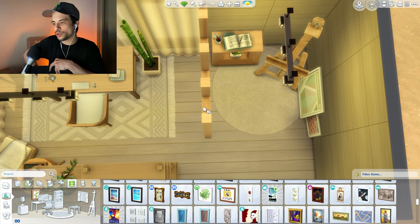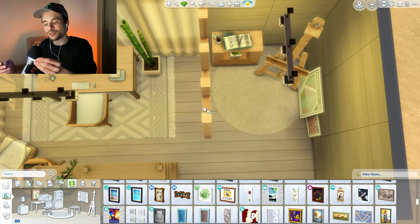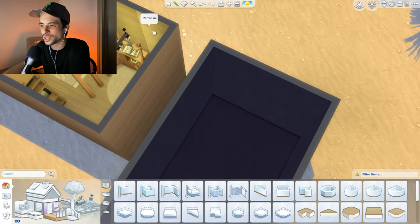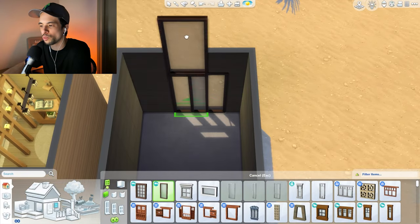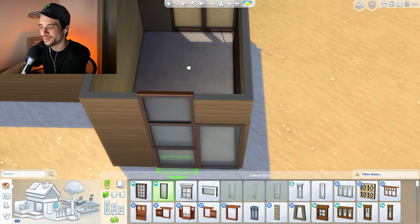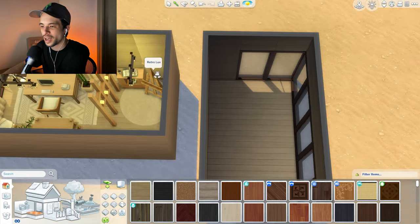Alright guys, the next room is going to be a 3x5, so we're getting a little bit smaller. Hopefully this is not a really bad room to get - and we have the dining room! One, two, three across, one through five. This is the room we have to work with. I'll pull the same woods again and for the dining room I actually want a very large wall of windows looking out onto the ocean.